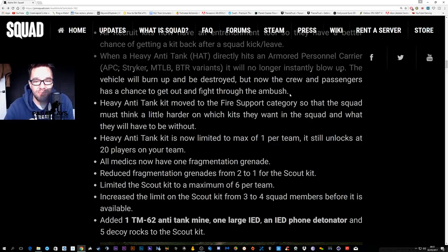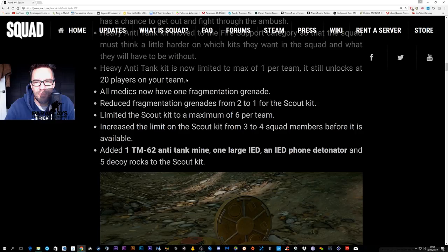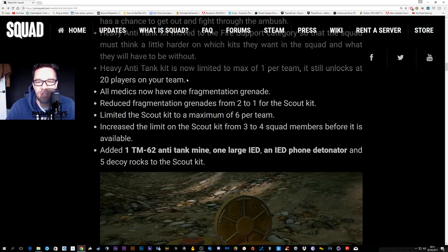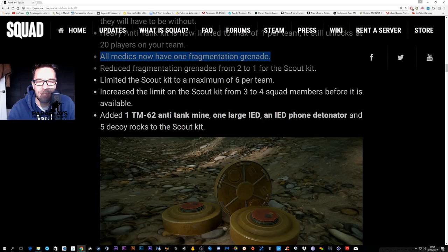The heavy anti-tank kit has moved to the fire support category, so the squad must think harder about which kits they own. The heavy anti-tank kit is now limited to a maximum of one per team — it still unlocks at 20 players. All medics now have one fragmentation grenade, which is fantastic; we've been asking for that for ages. They also reduced fragmentation grenades from two to one for the scout kit.